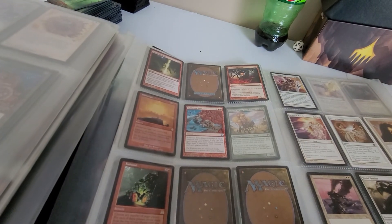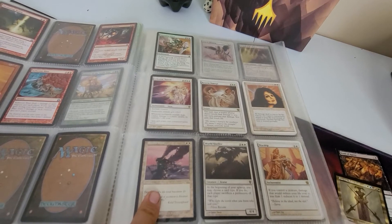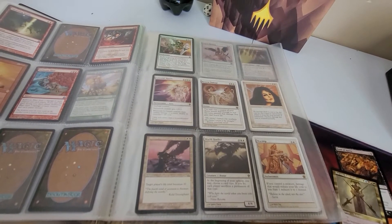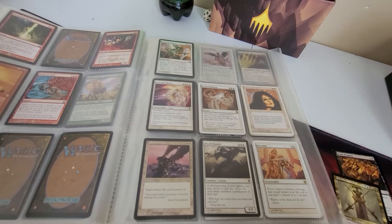Kaboom is a good one too. Blessed Win - you just maximize life total to 20 for nine mana. That's a good one. Worship - if you control a creature, damage will reduce your life total to less than one - it reduces it to one instead. That's good.